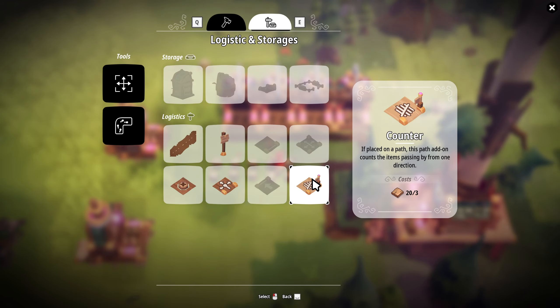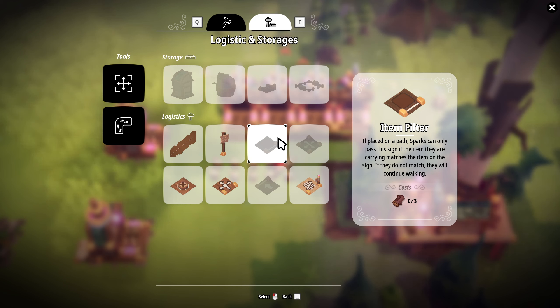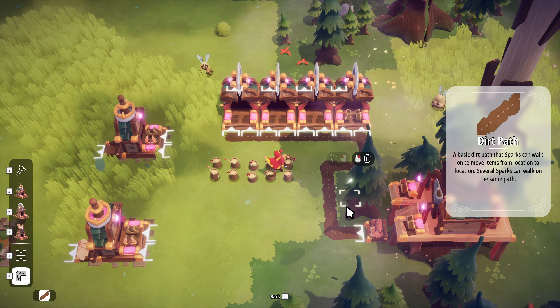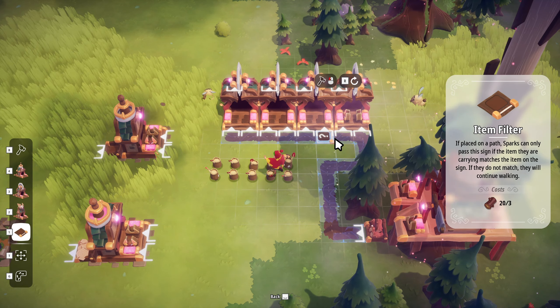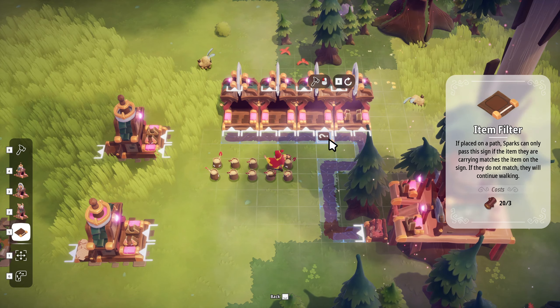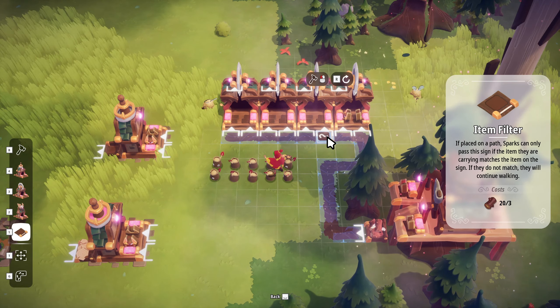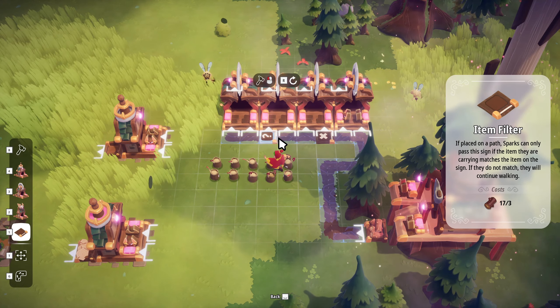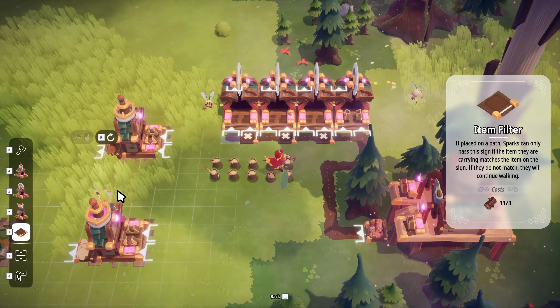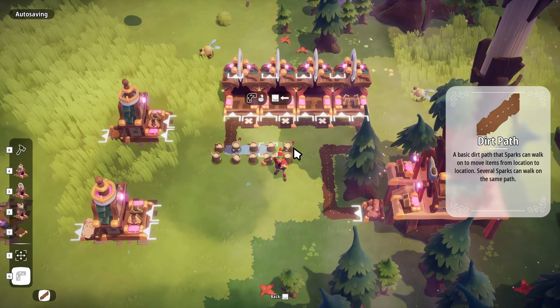If placed on a path, this path add-on counts the items passing by from one direction. I'm not sure what the point of that is. Do we not have this unlocked? Oh, I don't have the ingredients for it. Let's try this one more time - filter. What I need is: if their hands are empty, they can't come through here. If their hands are empty they can't get through - that should send them right back to where they came from.